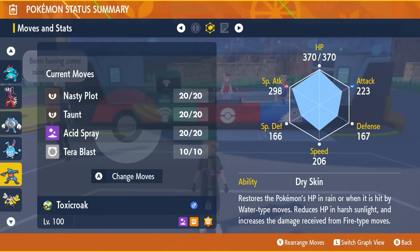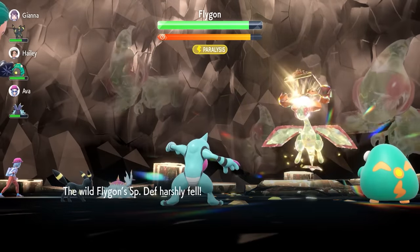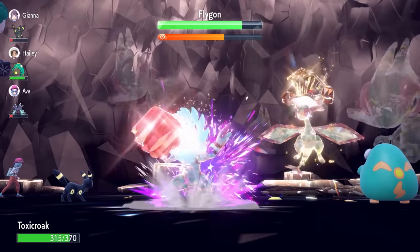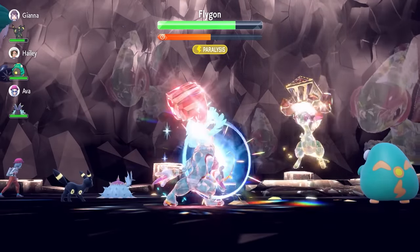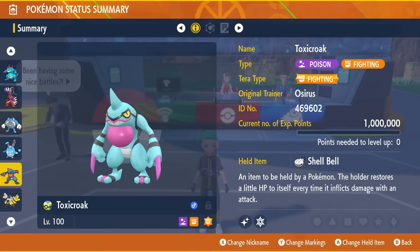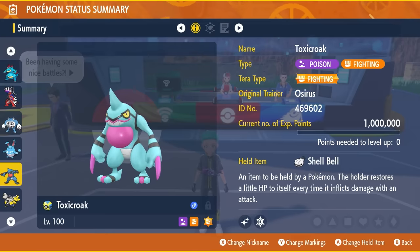The basic idea is to use Taunt turn one to prevent Feraligatr from using Swords Dance, Dragon Dance, or other setup moves. Then use Acid Spray to reduce Feraligatr's Special Defense by two stages each use — it works through the shield as well. After three Acid Sprays and three Nasty Plots, Feraligatr's Special Defense is at minus six and your Special Attack is at plus six. Tera Blast then becomes a devastating Fighting-type move. Toxicroak could be a sleeper pick this weekend.